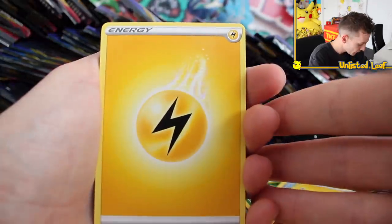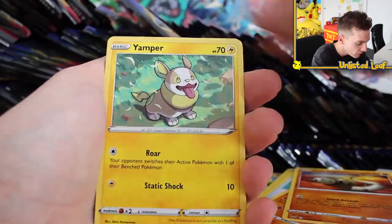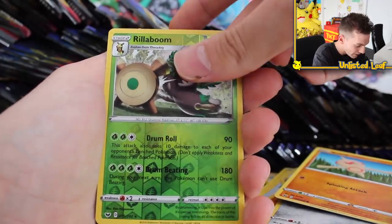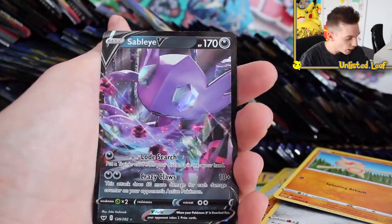I've seen a couple of people get the fuller version of Zacian as well, and that's another card I am dying to get. I really do believe these fullers in this set look bonkers — in person even better, trust me. Got a Yampa, got a Grookey, Rillaboom Reverse — and then Sableye V-card! We have doubled up, but I have a whole page and section ready at the back of my binder for doubles.